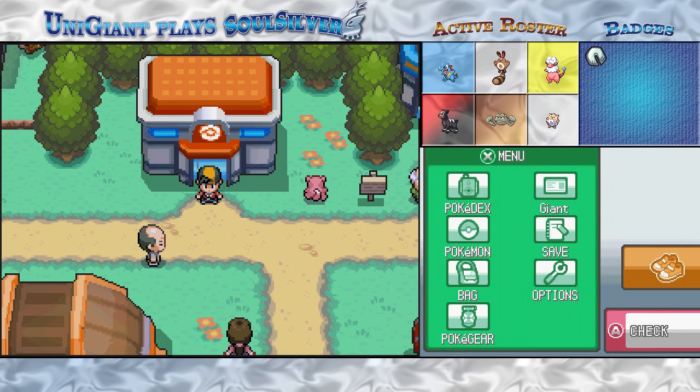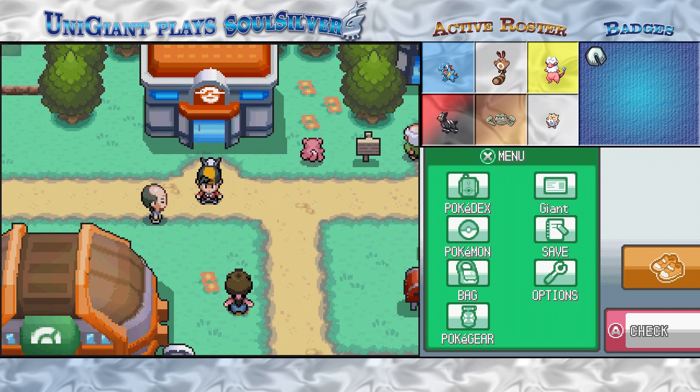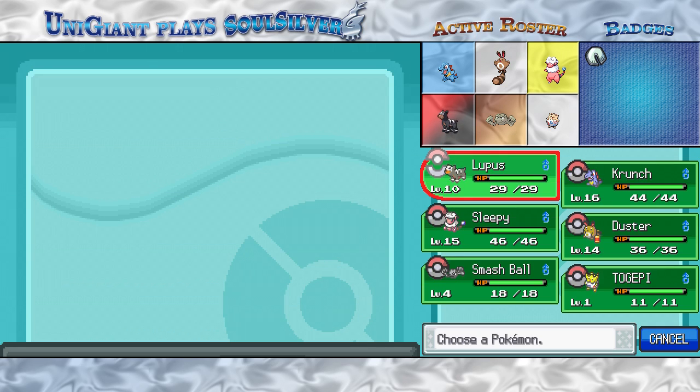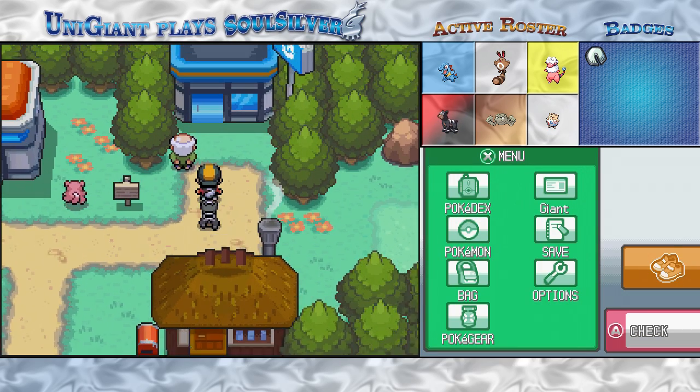Hello guys! This is Universal Giant, and welcome back for more of Let's Play Pokémon SoulSilver. Off-screen, I did a little bit of grinding to bring Lupus up to level 10. At level 9, he was prompted to learn Smog — a Poison-type move, base 20 power, 70% accurate. Not better than anything he's got right now.